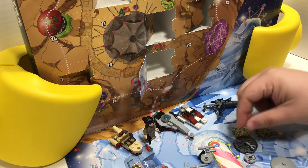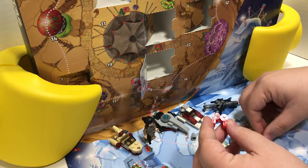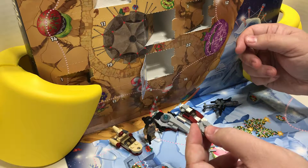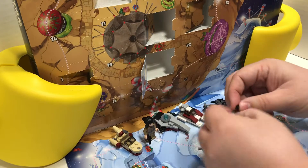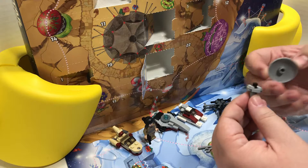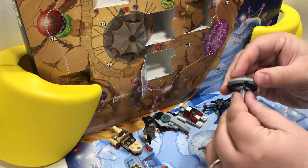Looks like we have the double speeder thing. Let's pop that in there. And then I have this big disk. These instructions are kind of weird. Oh, that's what it wants. We put the cone piece and this Technic piece in here, and then drop this plate on top. And then the satellite dish piece goes there — that snaps in there.